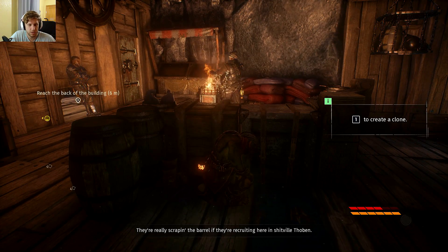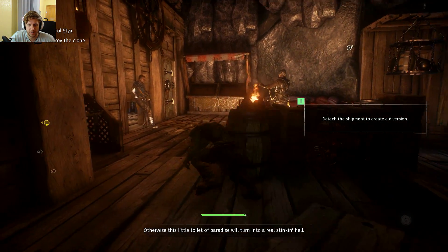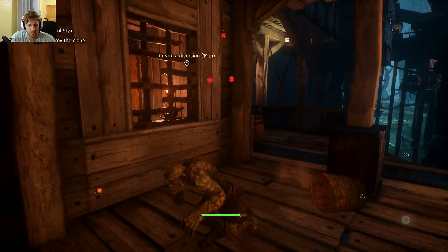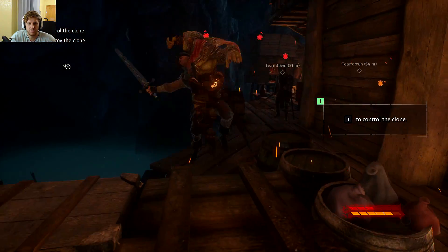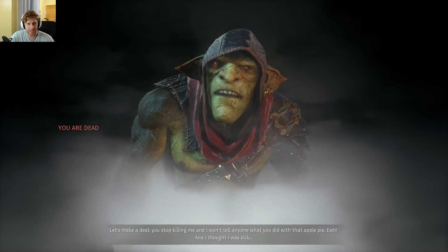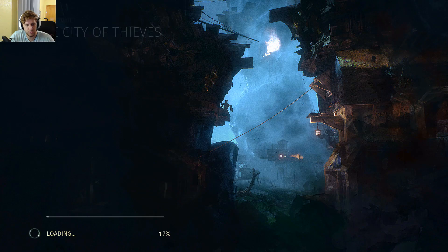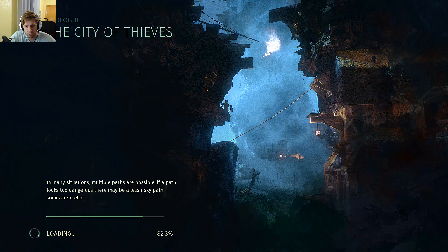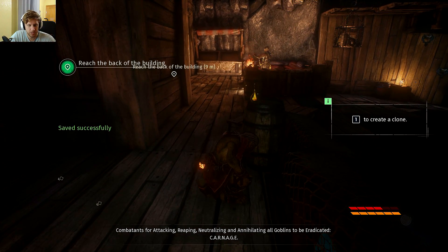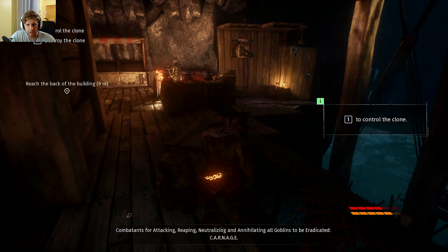So if we press 1 we can make a clone to distract enemies — maybe draw them over to a location. Let's try that... oh god, they spotted us, so we have to parry. And I'm dead. See how quickly they kill you even on the easiest mode? On harder difficulties with no parry option, it's an instant kill from the very first hit — this is truly a hardcore stealth game.